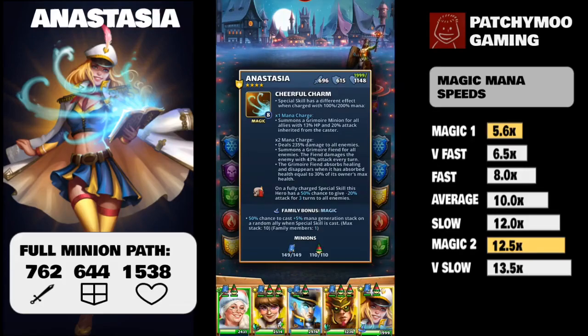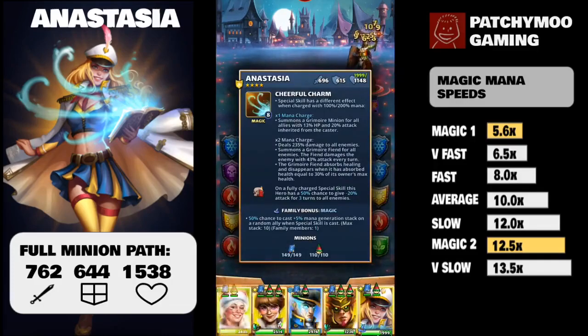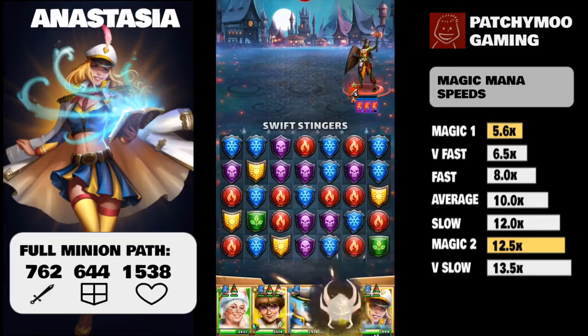Anastasia is also part of the magic family, which means even if she's the only magic hero, or if there are two or three unique magic heroes, there is a 50%, 75%, or 100% chance to cast a 5% mana generation stack on a random ally when this hero casts their special skill. The maximum stack for this bonus is 10, and it can trigger on either a magic 1 or magic 2 special being fired.